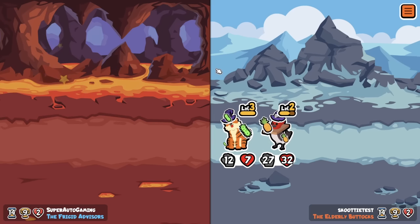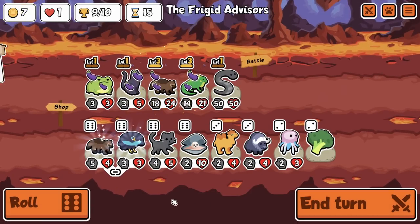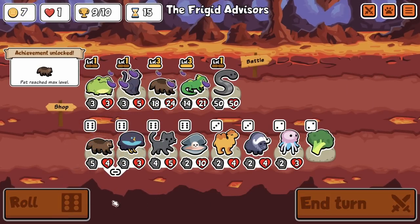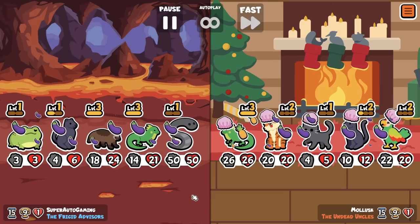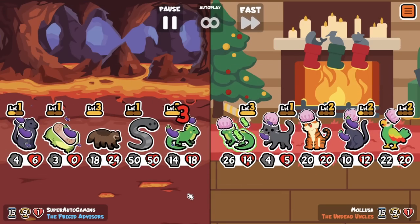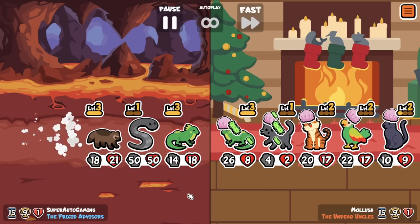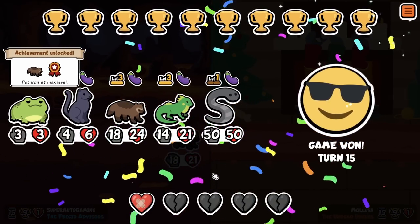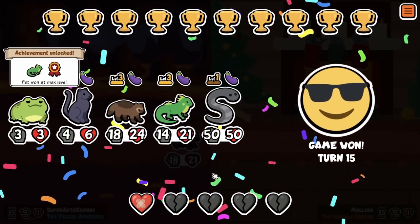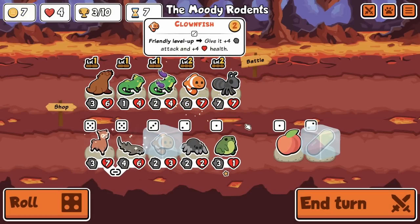In that run against Scooty, my iguana doesn't trigger damage properly — maybe because it's already dead, but most snipers do their damage anyway after they die, so it's a little weird. There's another round that's a little weird too. We do actually win that game, which is very nice — I get my level three wolverine, as well as a pretty nice team with toad, panther, and huge leech.